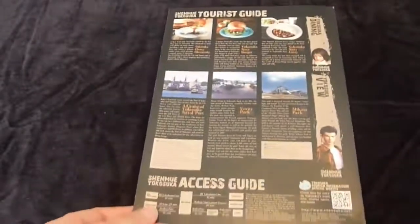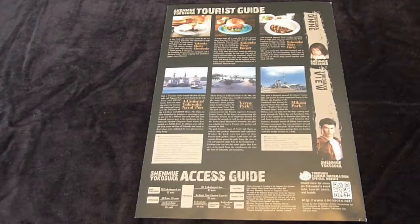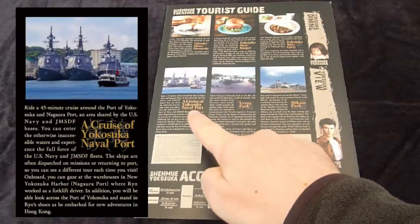If we turn over to the very back page, there's information at the top about some Yokosuka specialty food, like the Yokosuka cherry cheesecake, the Yokosuka navy burger, and the Yokosuka navy curry. You can find these at several of the restaurants around Yokosuka. In the middle, there's some information about some of the harbourside parks, as well as the cruise you can take of the Yokosuka harbour itself.